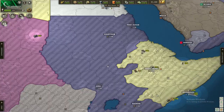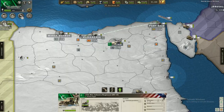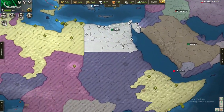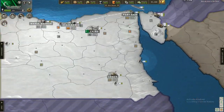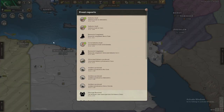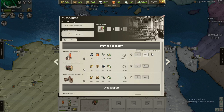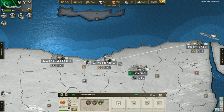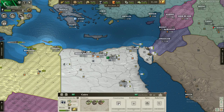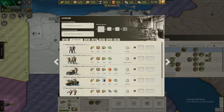I actually want to take Sudan as well — I forgot about that. The UK has their units over here, so we'll get some more units prepared to invade. We've already built some industry, as you can see, and some units. Let's keep building up that industry, especially in Alexandria, El Alamein, and Cairo. Looking at our production, it should be good now.